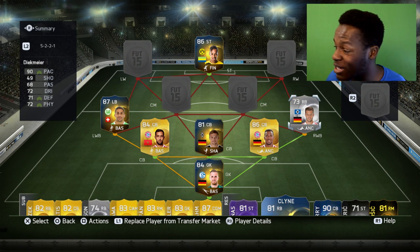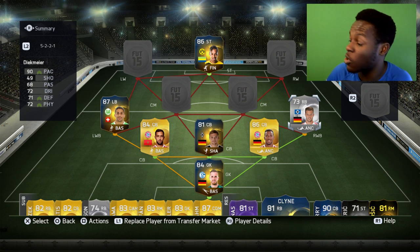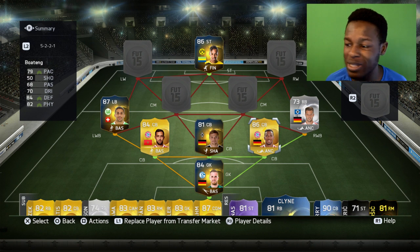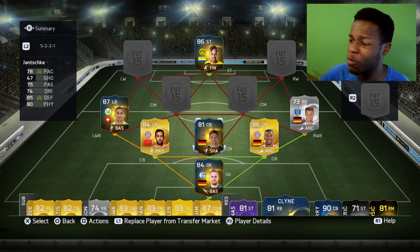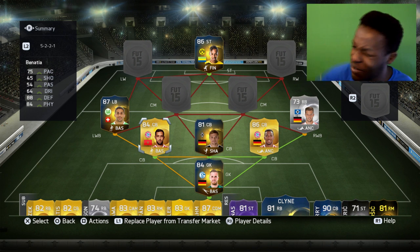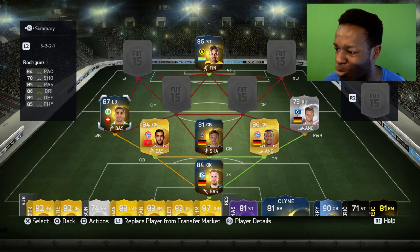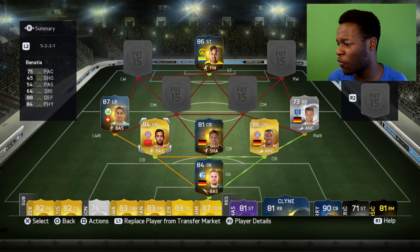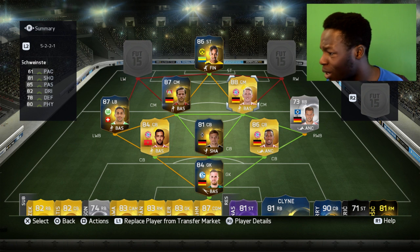This is the OP defense. Deepnear has got about 90 pace, 71 defending, and 72 physical — pretty decent for a silver. Boateng has 79 pace, 84 defending, and 82 physical. Junkie is a TOTS player with 78 pace and 85 defending. Benatia — who you all know, used to be in Serie A and is now in the Bundesliga — has 75 pace, 88 defending, and 84 physical. Rodriguez is a pack-pull beast with 84 pace, 89 defending, and 85 physical, and is also first owner, as is Junkie.